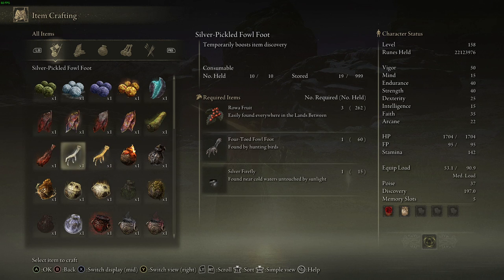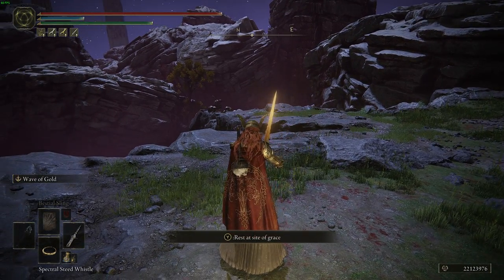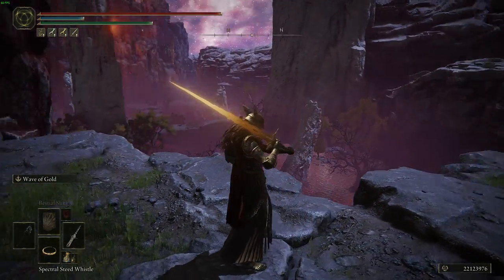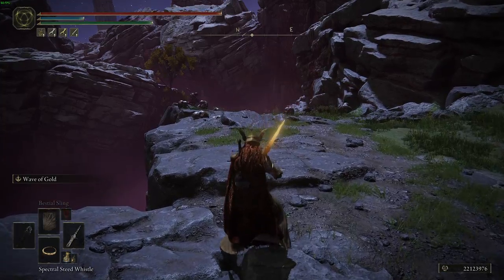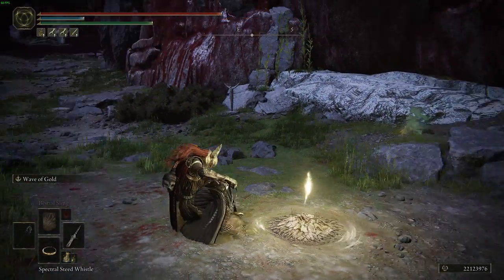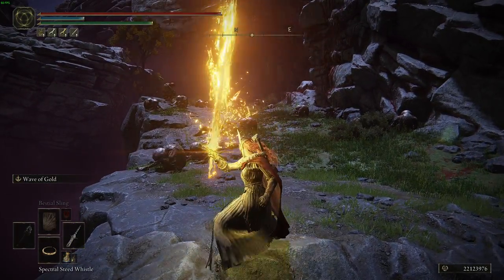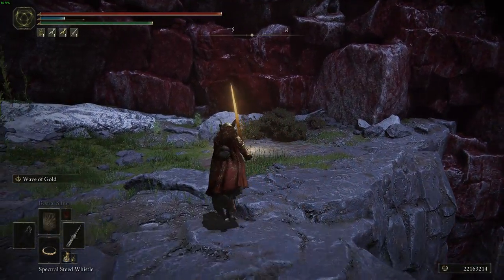Now for the main rune farm, you'll need the Palace Approach Ledge-Road site of grace — if you don't know how to reach it, look up a separate tutorial. Each run takes about 10 seconds on average and you'll get roughly 300,000 runes per minute. Get up from the bonfire, run over to this ledge, and stand on the slant as much as possible to maximize your reach and clear the enemies below, then sprint back to the bonfire.